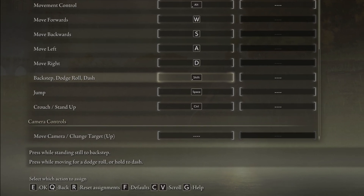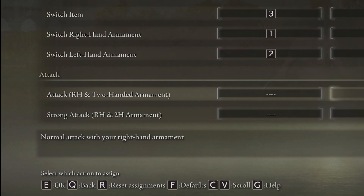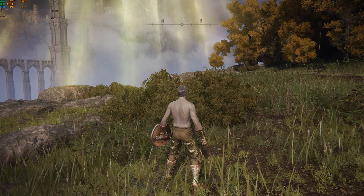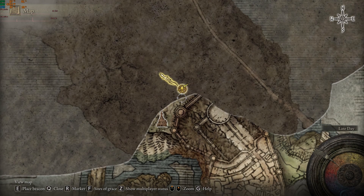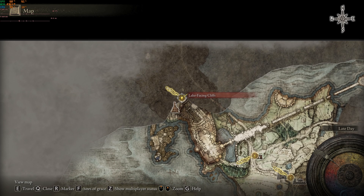Last but not least is the map button, which you cannot rebind. I only found this because while I was in the menus I saw that G was the Help button, and I wondered what that does outside of the menus — and voilà, there's the map. Why they didn't use M for map, I don't know. And that's it — if you had already found these, awesome; otherwise I hope I was able to help.